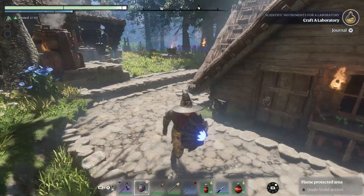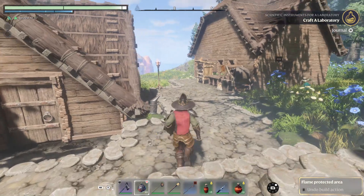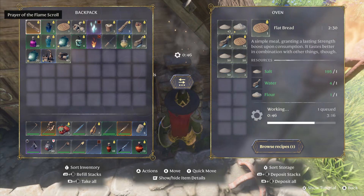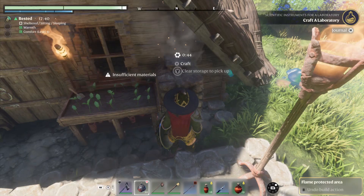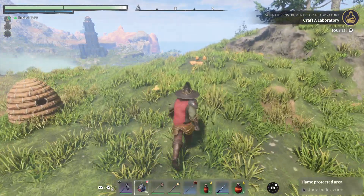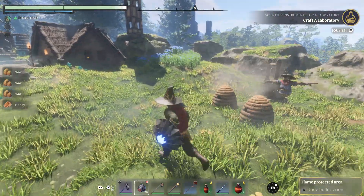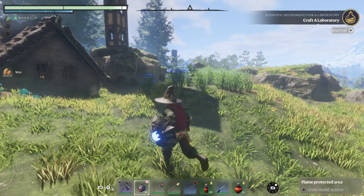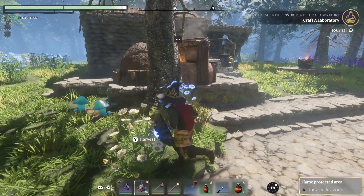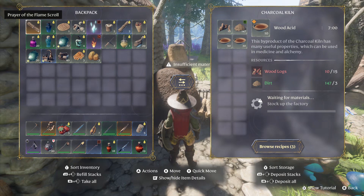What else did I do? I made this path into stone. I'm making some flatbread. I mined a bunch of salt. Got some loot. There's some more flax. I made two more charcoal kilns back here.